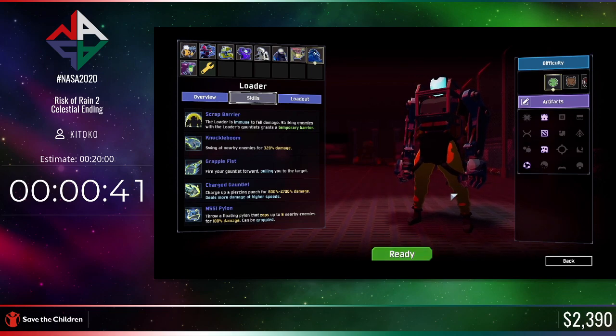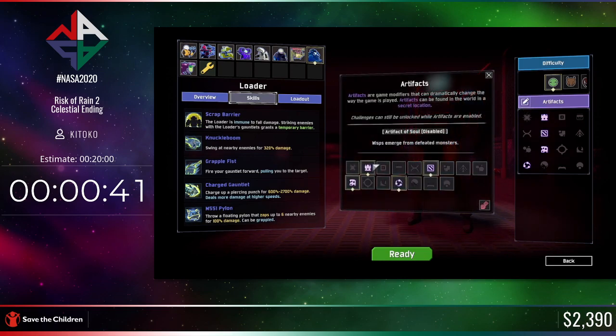We're going to explain the artifacts again. This artifact is the Artifact of Command — it lets me pick my items. This is the Artifact of Glass: 10% health but five times damage. This is the Artifact of Sacrifice: monsters drop items on death but chests don't spawn, which will be useful later. And we have Artifact of Swarms: monster spawns are doubled but monster maximum health is halved.